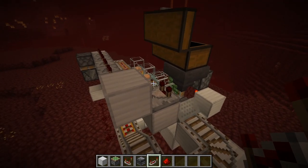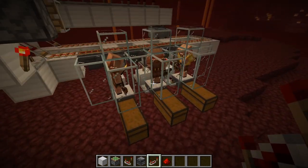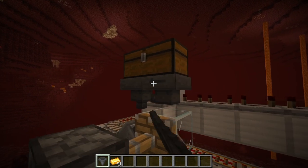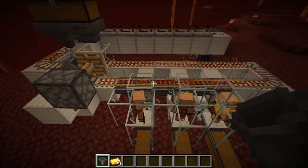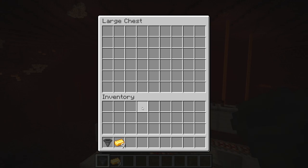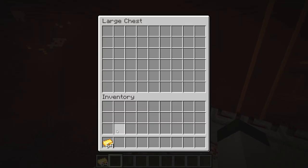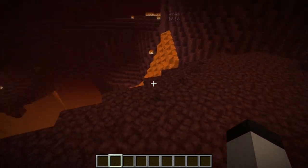Now if I put in some more gold — three more, remembering there's already one in each dropper — the system gets ready and fires. You can hear the droppers click and the piglins are happy they have gold. The droppers then fire the second piece, and of course when there's nothing left it stops. You may also want to add a hopper going into the main hopper so it gets double-loaded from the chest, giving more items quicker. This ensures all three stations are properly stocked when kickstarted. Let's put some gold in and watch all three of them — and all three have gold. Excellent! I think it's time to put these guys to work.